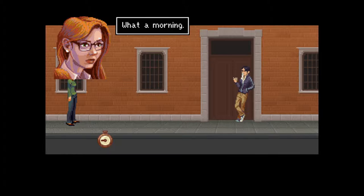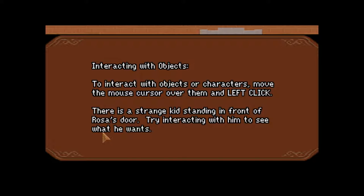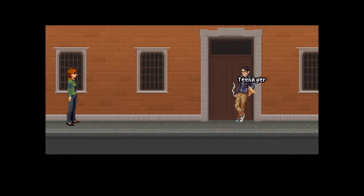What a morning. At least I'm home now. Directing with objects: to interact with objects or characters, move the mouse cursor over them and left click. There is a strange kid standing in front of Rosa's door. Try interacting with him. Okay.